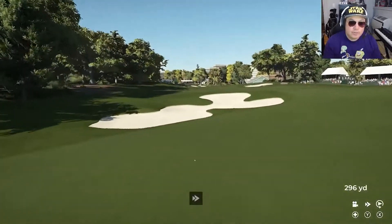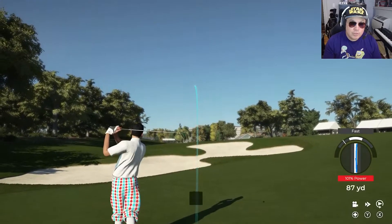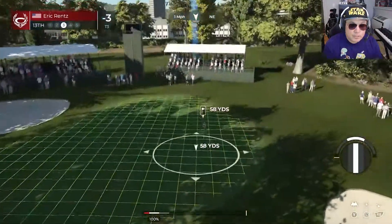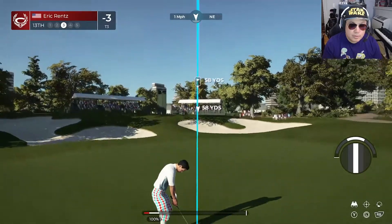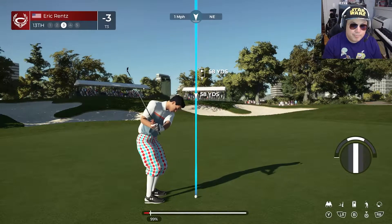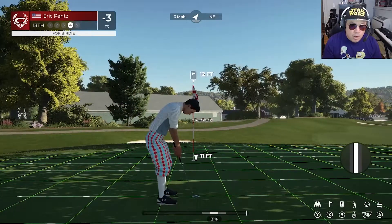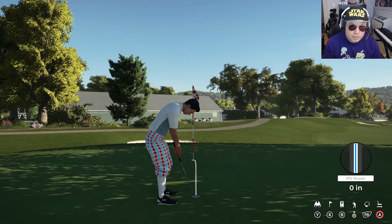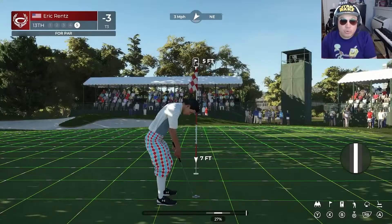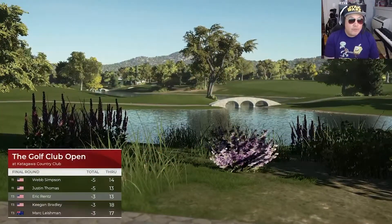A great drive sets up a strong birdie or even eagle opportunity on this par five. That was a beautiful drive — hopefully in the fairway. Second shot here on the thirteenth. Let's go, dude! Here we are with the third shot, one stroke off the lead. Oh, absolutely flushed. Good chance to take it even deeper. This putt's for four under — just didn't drop. Five feet coming up to the cup. Are we serious? Nice mid-range par putt. Just two shots back after that — we could have been one back.